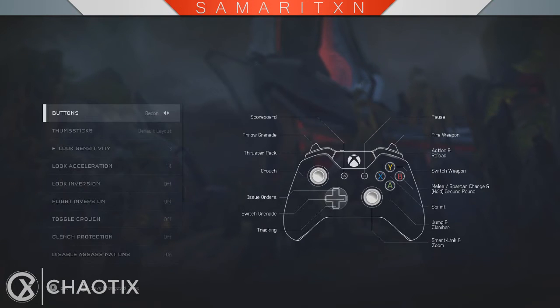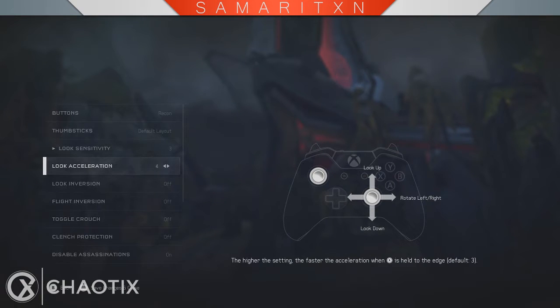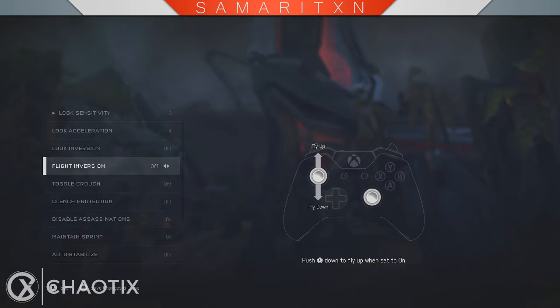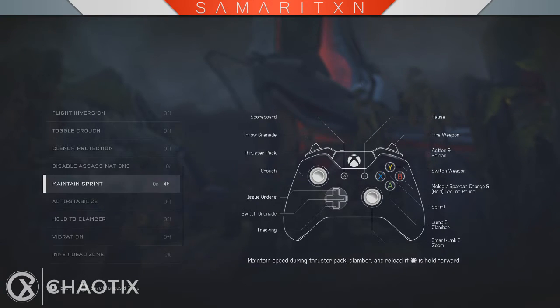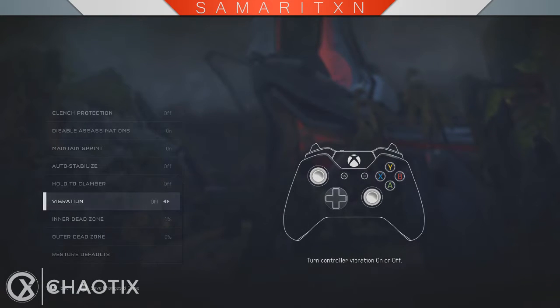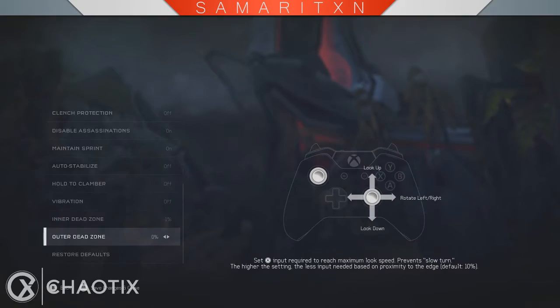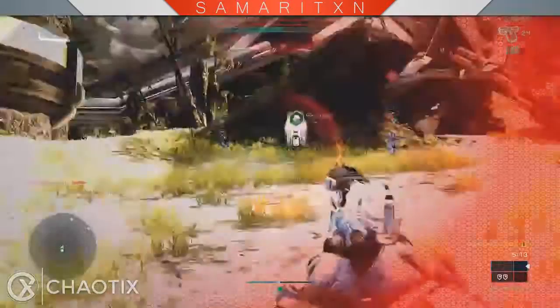I'm going to go to controller. You can see that my button layout is now Recon. My look sensitivity is at three, my look acceleration is at four. Different things I keep off are toggle crouch. Disable assassinations is always going to be on for me. Maintain sprint on, auto stabilize off, hold to clamber off, vibration off. Inner dead zone at 1%, outer dead zone at 0%.